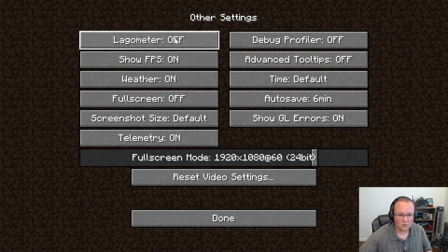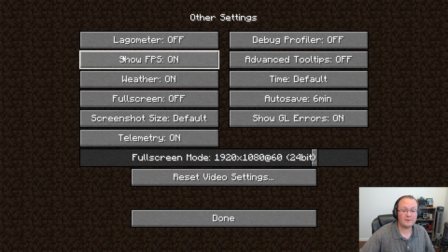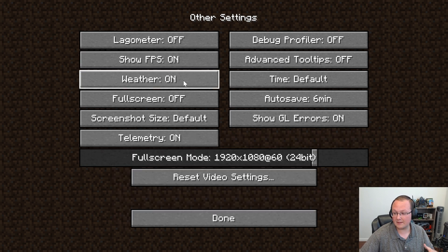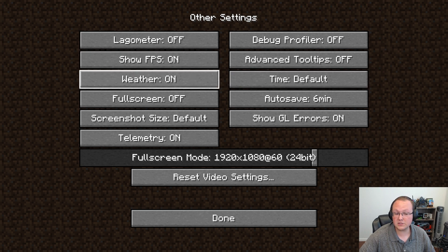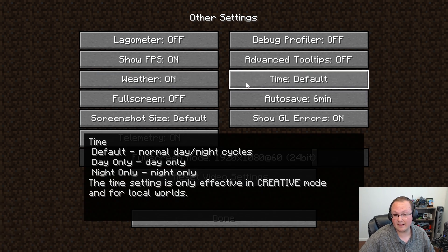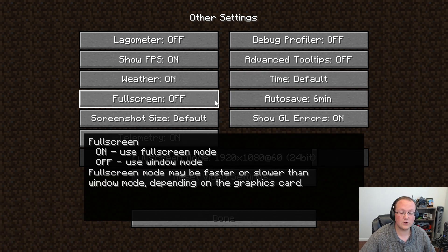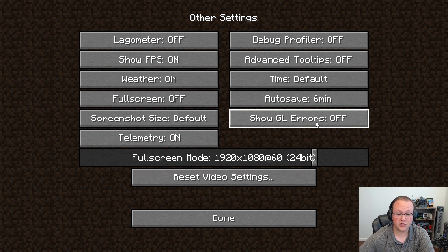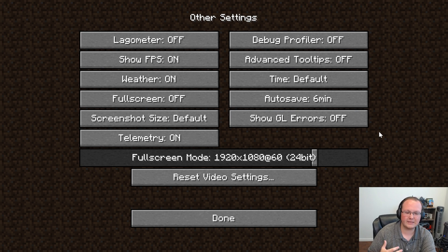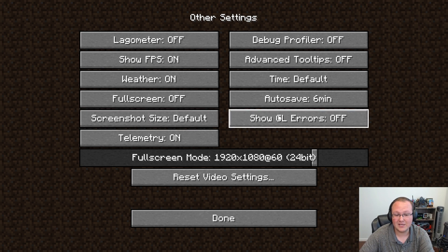In the Other tab, there's not much you need to do for performance. Show FPS: I recommend turning this on — it'll show your FPS in the top left at all times, which is a great Optifine feature. Weather and time are personal preference. Full screen: I wouldn't recommend it — it will decrease FPS. Autosave: set to 6 minutes. Autosave lag is pretty common in Minecraft, so this reduces it — though you could lose up to 6 minutes of work. Finally, turn off Show GL Errors — they're normal and you don't need to see them.